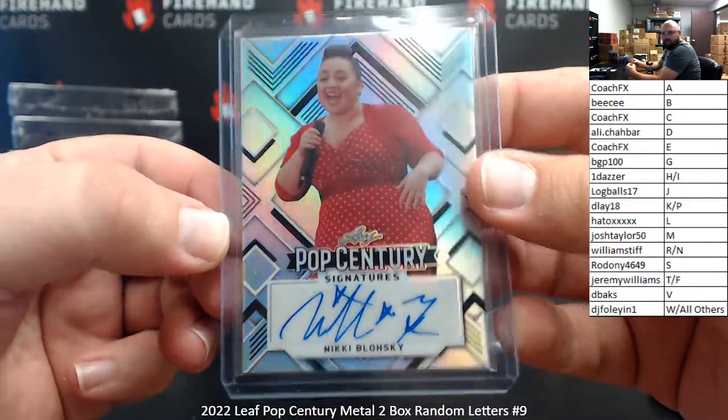Last card of the break is an Orange Crystal auto — Chevy Chase. The letter C going to Coach FX, numbered 3 of 4. I'm Chevy Chase and you're not — but Coach FX at least got an autograph with him.